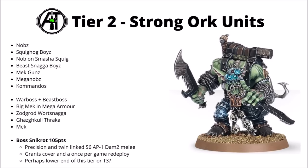Boss Snikrot — probably one I could have ranked in Tier 2, or could have been top of Tier 3. He's an upgrade for Commandos you might sometimes want, but might not always want. An extra 105 points for a whole flurry of Strength 6, AP-1 and Damage 2 twin-linked attacks. He makes sure his squad's always in cover, making them a little bit tankier, and also gets a fun once-per-game redeploy. At 105 points he's strong enough to be usable, though definitely not an auto-include. Kind of sad that he doesn't have an option to go Lone Operative and be fielded as an Orky assassin.